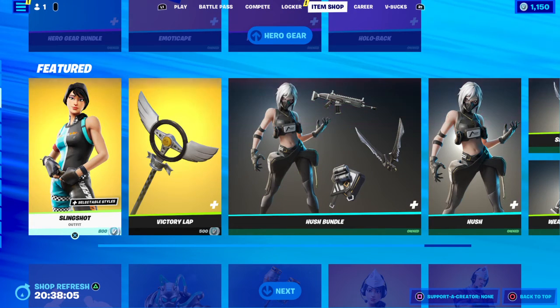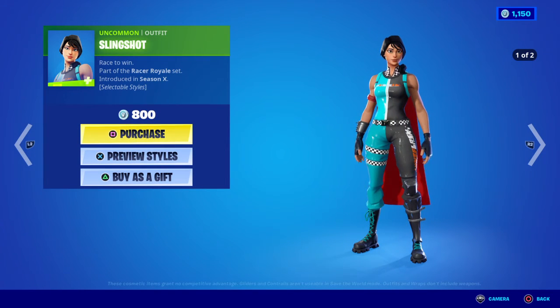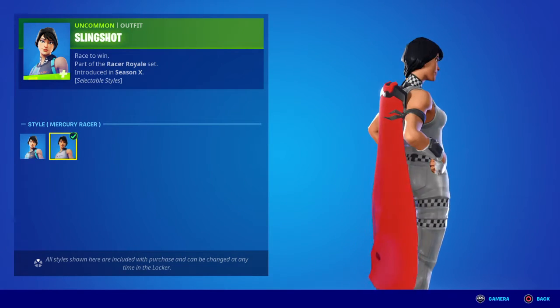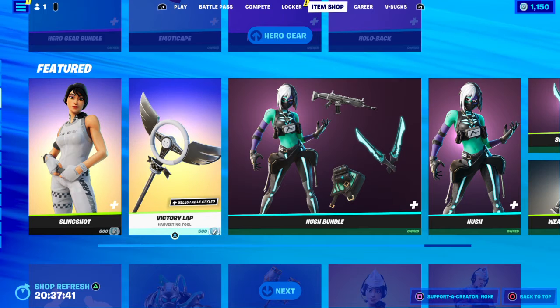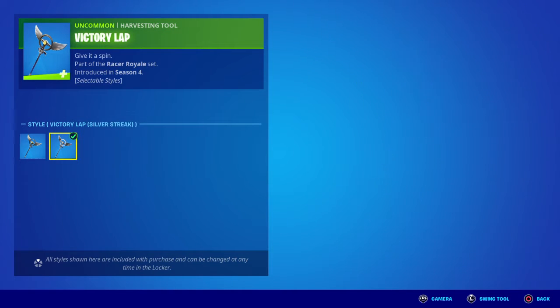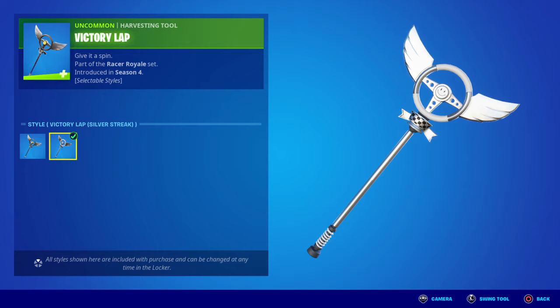Moving on to the main featured store — we have the return of the Slingshot skin, part of the Race Royals set, first introduced in OG Season X. She's got two styles: the Slingshot and the Mercury Racer, looking pretty damn cool in all white. Moving on to the harvest tool, we have the Victory Lap — give it a spin — part of the Race Royals set, first introduced in OG Season 4. It has two styles: the Champion Victory Lap and the Silver Streak Victory Lap, where the champion plaque is swapped out for a racing flag.